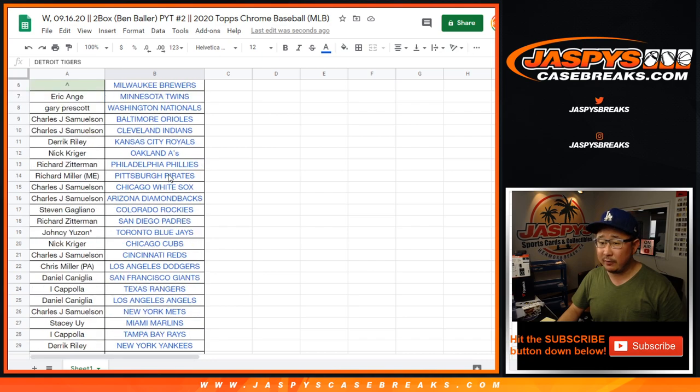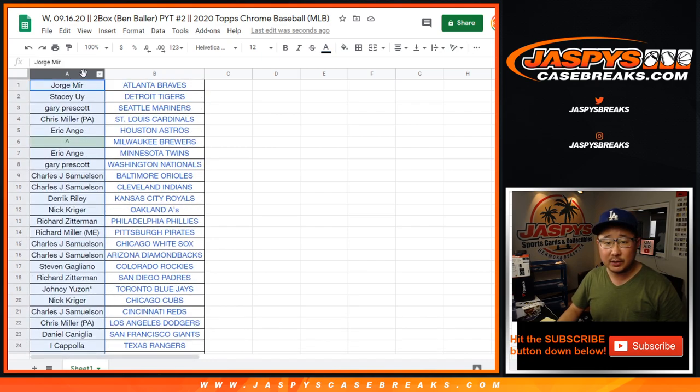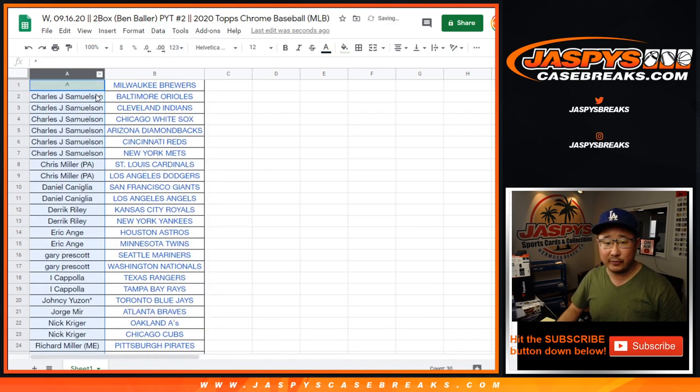Big thanks to everybody right here for getting into the action. Let's sort by column A, by your first names, to get entries. So John, you got six teams — that's three entries.